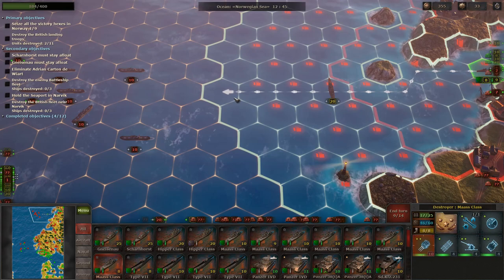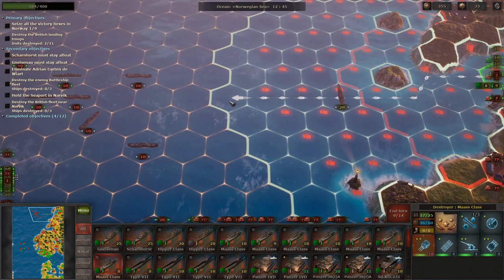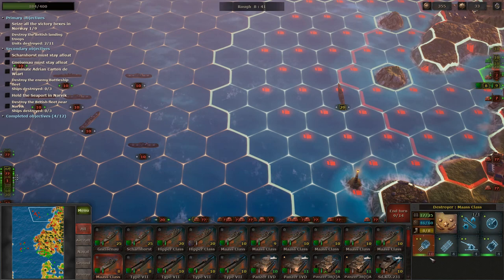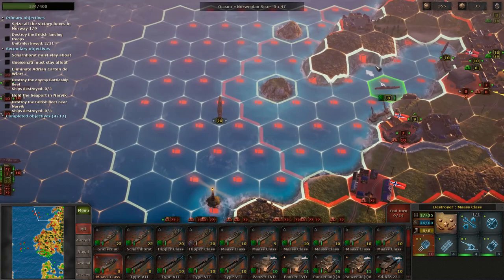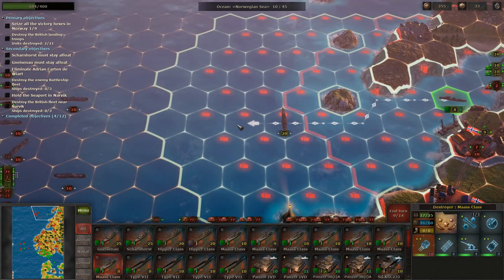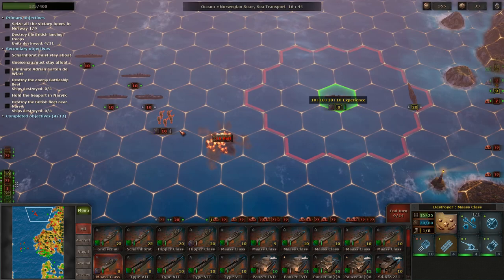This destroyer would probably be more sacrificial than anything if we just sent him forward — he'd probably get sunk, there's really no way to avoid that. We'll move to the bare minimum to attack these units and try to get them sunk, since we cannot fire on the destroyers — they're just too far away. Let's fire on that infantry to take out his entrenchment a little bit.